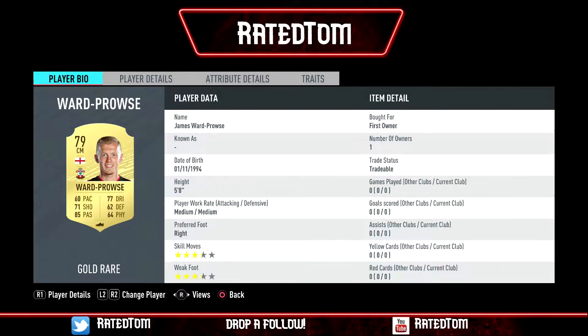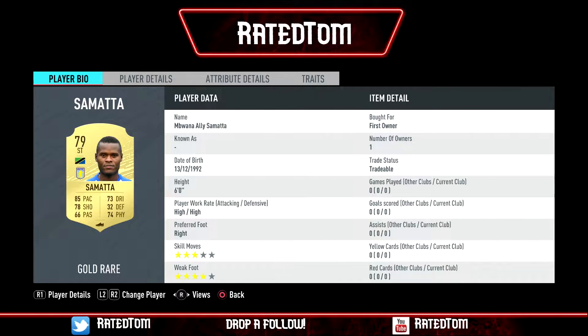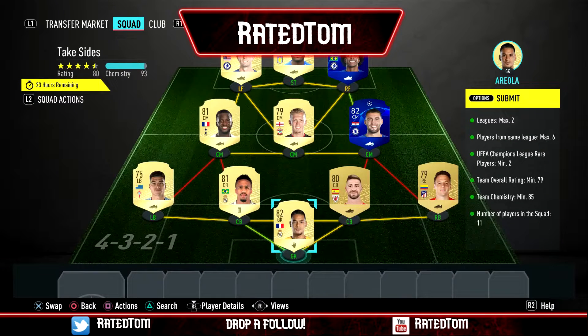Then Kovacic Champions League, James Ward-Prowse, Ndombele, Willian who also is Champions League, Pulisic, then Samarta up top. So that is the cheapest way to do the SBC.